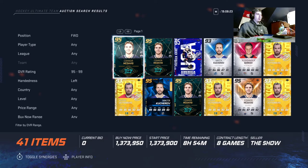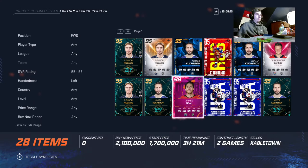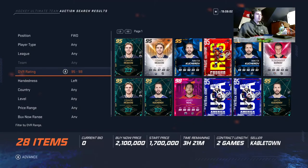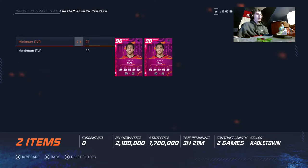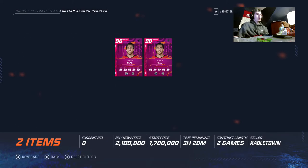Starting with right wingers, the number one option is James Neal. He's 6'2", 221 pounds, 99 speed, 96 power — he has pretty much max stats. That would be the number one right winger in the game.